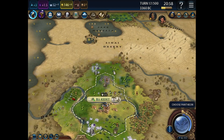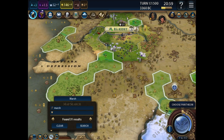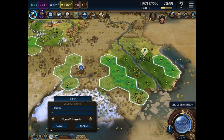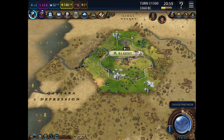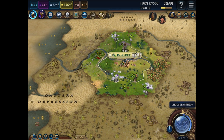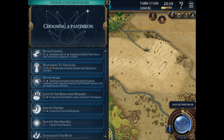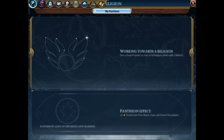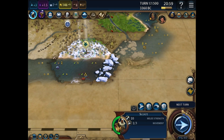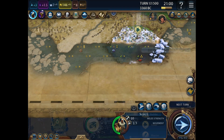Time for our pantheon. Let's just check - yeah, plenty of marsh, plenty of cities that can take advantage of that. Is the desert one available? It's not. I'm not even going to seriously look at other ones - just going to go for Lady of the Reeds and Marshes: plus two production from Marsh, Oasis, and Desert Floodplains. And ice blocking on this side as well, I think - there could be a way through when we look, but probably not.